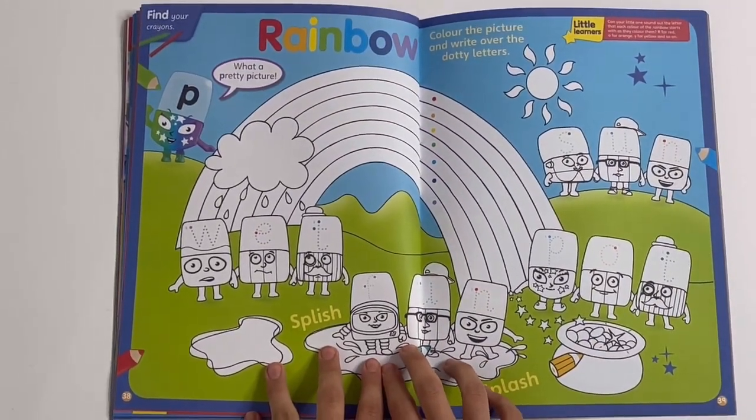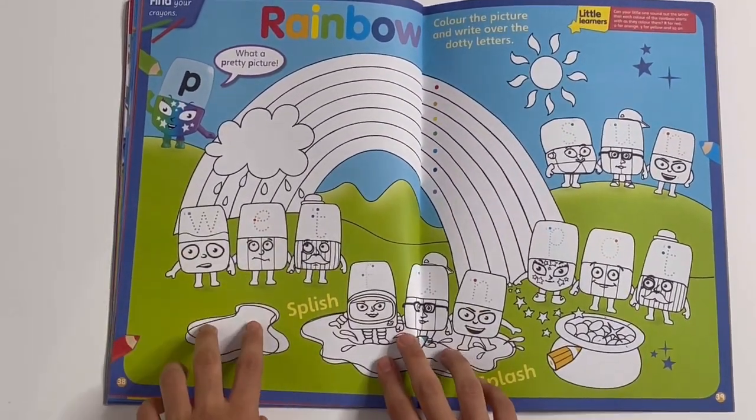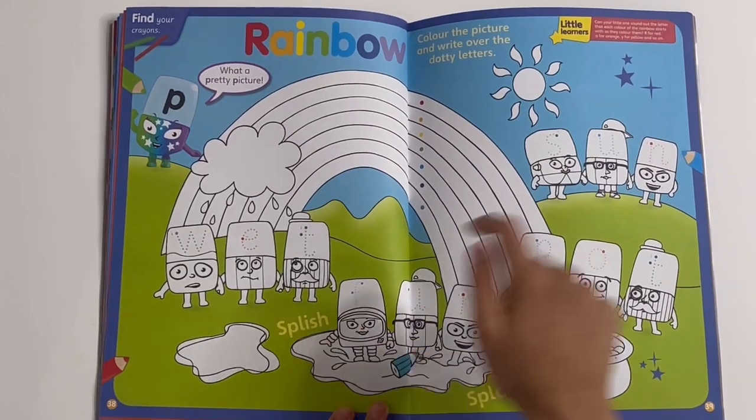Rainbow — colour the picture and write over the dotty letters. You can colour the rainbow, the sun, the rain and the Alphablocks. You can also trace the letters too — you've got the words sun, pot, fun and wet.